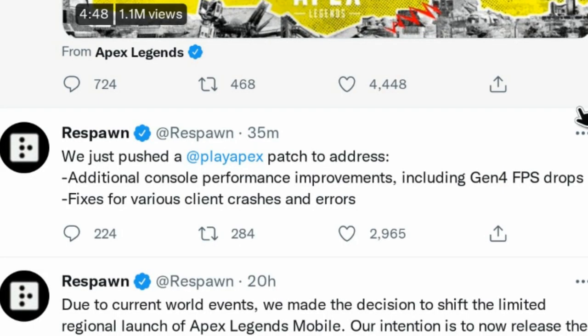So first off, Respawn goes on to say that they have pushed out an Apex Legends update to address additional console performance improvements, including Gen 4 FPS drops and fixes for various client crashes and errors.